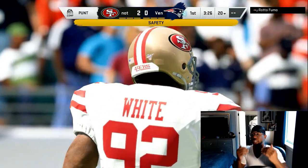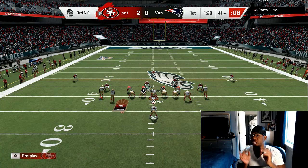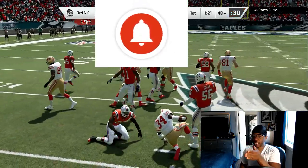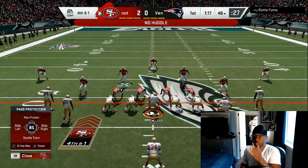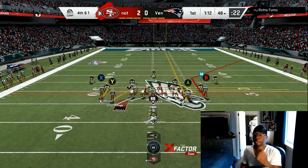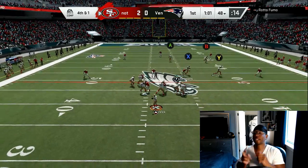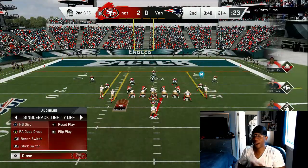Number two, you wanna spread your D line. Go into practice mode, learn your quick adjustments. Spread your D line, then crash to your right hand — so looking at the screen, crash your D line to your right hand. Drop a like on the video. Then you wanna blitz all linebackers and press, preferably two times, to get everybody in the box. Then you make your adjustments behind it.